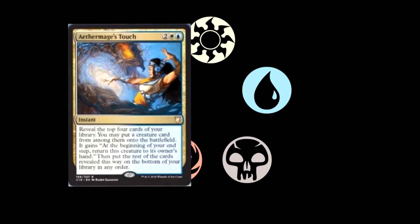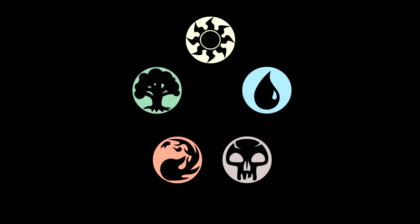Aethermage's Touch is our next card — two colorless, a white, and a blue for an instant. Reveal the top four cards of your library. You may put a creature card from among them onto the battlefield. It gains: at the beginning of your end step, return this creature to its owner's hand. Then put the rest of the cards revealed this way on the bottom of your library in any order. If you manage to stack the top of your deck well enough, this is basically a four-drop draw card, but the creature goes on the field and you can swing with it before bouncing it back. Maybe it has an evoke effect like Mulldrifter so you can draw two cards off it. Pretty cool little card.